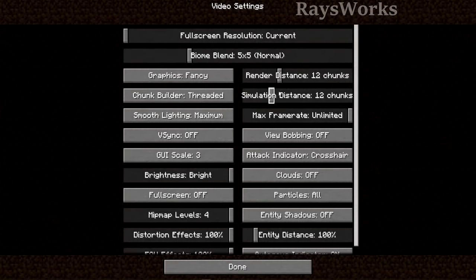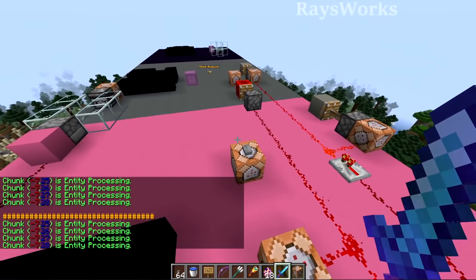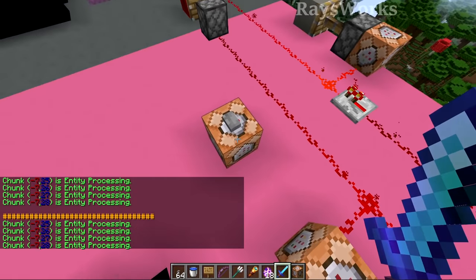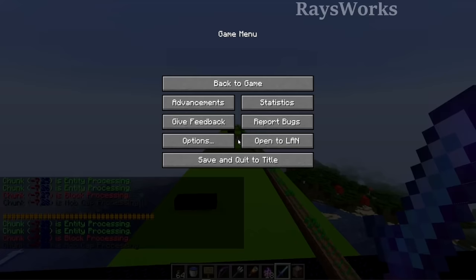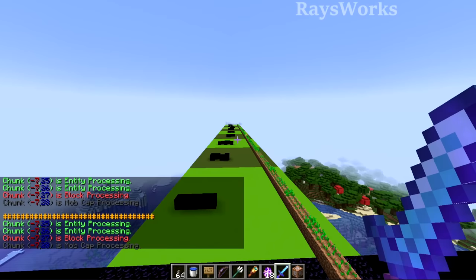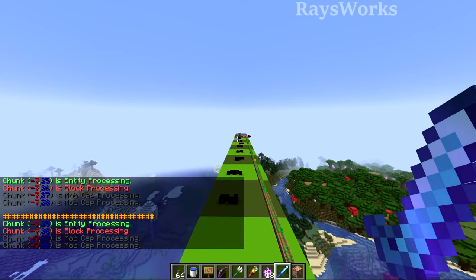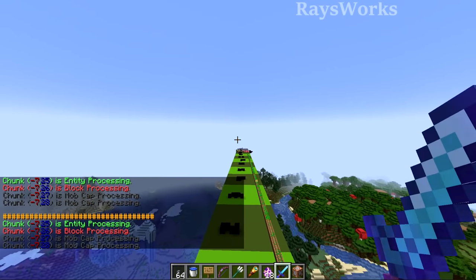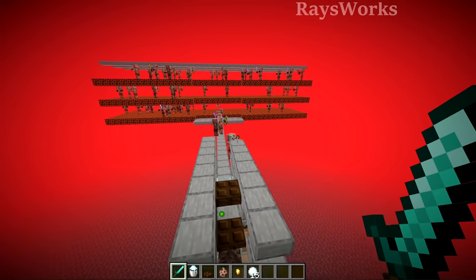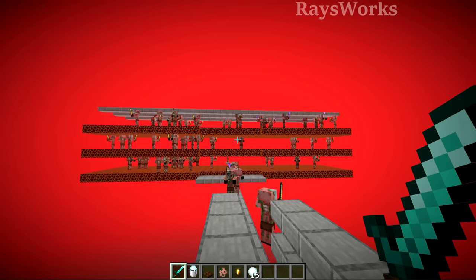The new simulation distance has some interesting effects that I'll cover mostly in a different video. But one thing to explain: even though you have entities or mobs in typically unloaded chunks, if you choose to have that area rendered rather than simulated, the game is still seeing those entities and they are counting toward the mob cap. So if you crank up your render distance and lower your sim distance, you can still have mobs out in the distance that are preventing mobs from spawning inside your farm — something to keep in mind if you're on a server.